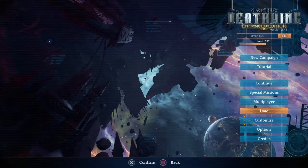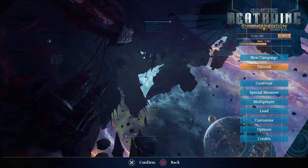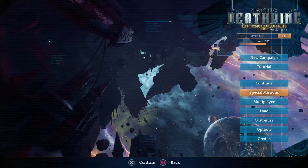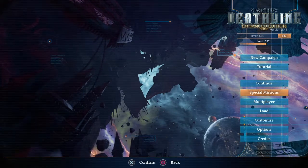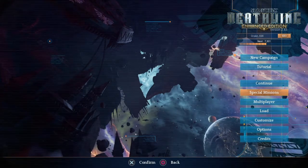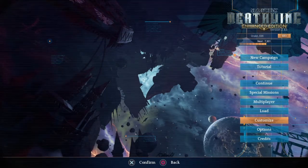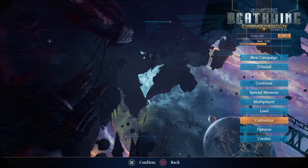Moving on to game types: tutorial and campaign are self-explanatory. Special missions will put you into a special mission area where you can earn XP for multiplayer and your customization, but it gives you AI allies to go through the mission with.